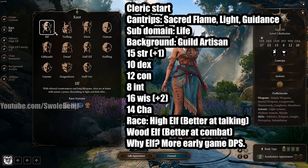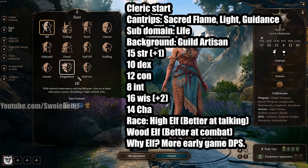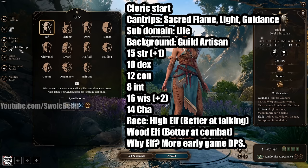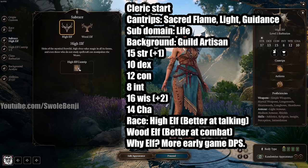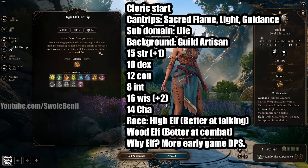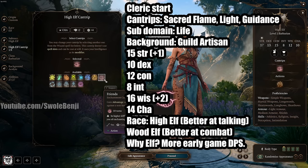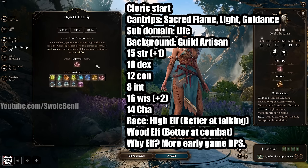For race, you want to be an Elf. The main reason is you get free Longbow proficiency, which carries you through the end of Act 1 into Act 2, especially with the build we'll be showing later. High Elf is better on easier difficulties because you can learn the cantrip Friends, which makes passing Charisma checks easier. On Honor Mode, I would not bother with Friends — it can completely ruin some dialogues and push you into combat.